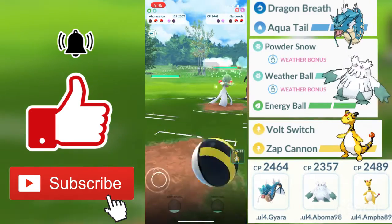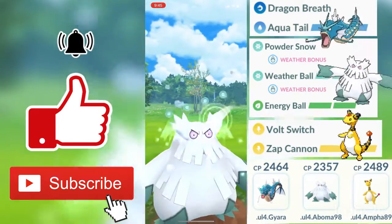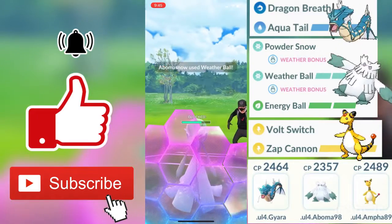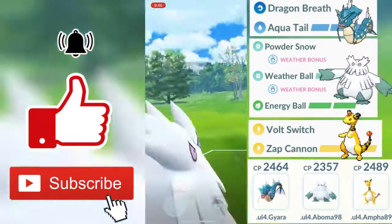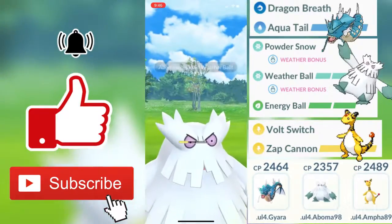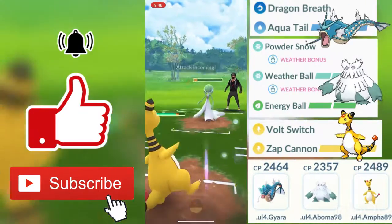My opponent swaps out into Gardevoir. Since he only has one shield left, I swap out into Abomasnow. Abomasnow charges super fast with Powder Snow, and my first Weather Ball goes in — Weather Ball is such a strong ice type move so we're probably doing a lot of damage. Once the Weather Ball goes through, I swap out into Ampharos to get a head of energy and get to that Zap Cannon. He's about two or three Volt Switches to get there.